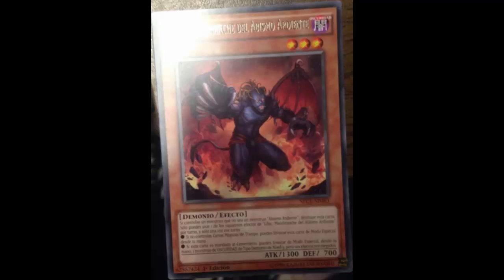His effect has the usual Burning Abyss stuff — if you control a non-Burning Abyss monster, destroy it, and so on. One of his effects: once per turn, if you control no Spell or Trap cards, you can Special Summon this card from your hand.